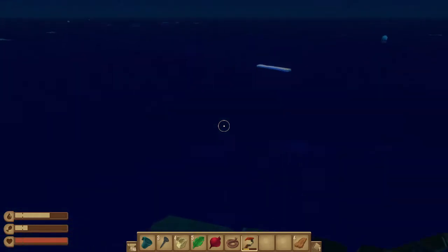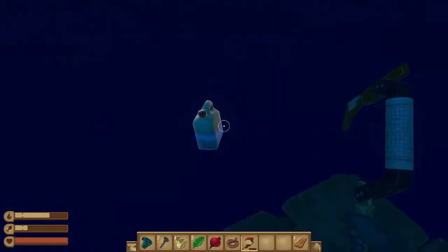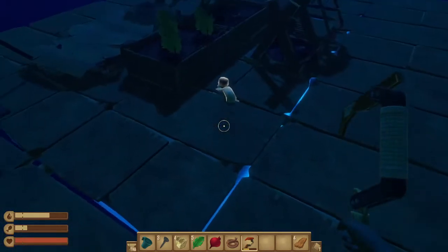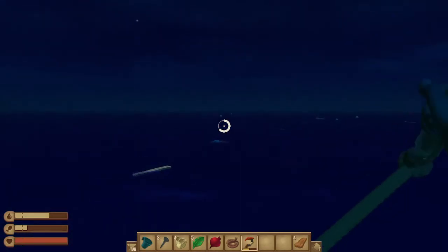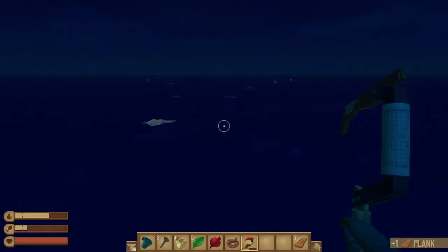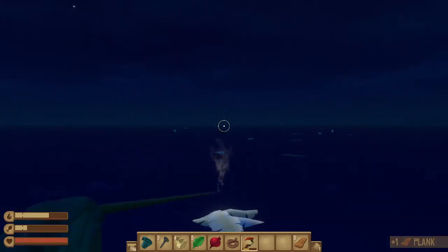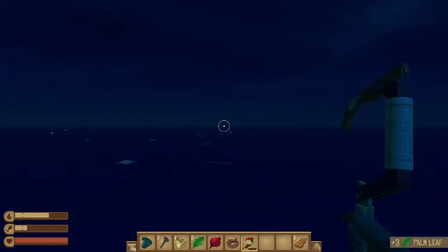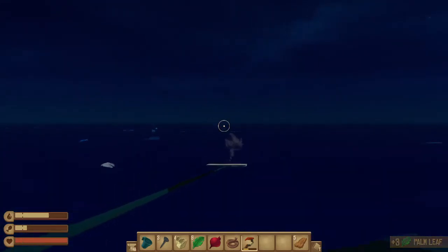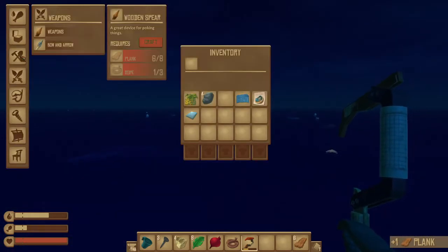Now I can rotate it. Let's put it up now. We're going towards an island. I need to expand this area so it doesn't randomly — I have some rope if you need it. I have a lot of rope. I love it when we figured out how to make rope in the last episode.